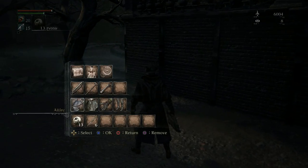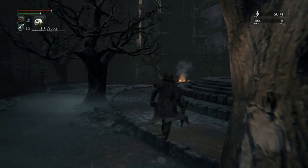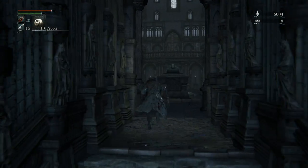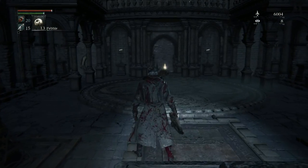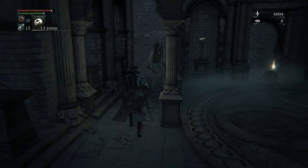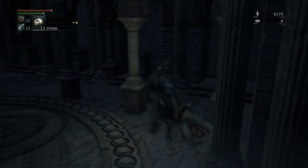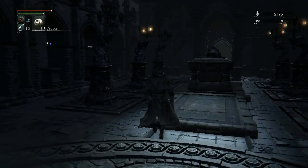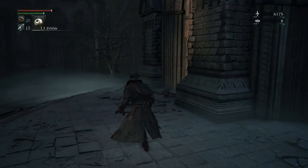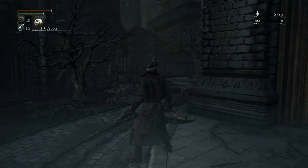We have eight molotovs total — four in the chest and four in the inventory. In here there's one enemy that's kind of hidden. If you just walk in you see the pickup and think 'oh look, pickup,' but when you look to the side there's a guy waiting right there. You don't want to get hit — makes you look like a noob, especially when posting the video on YouTube.